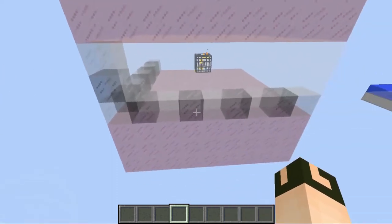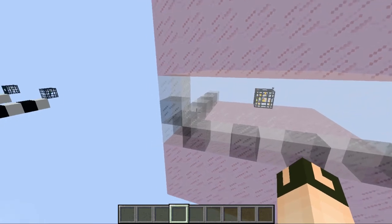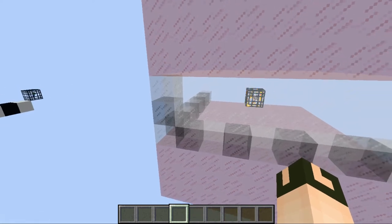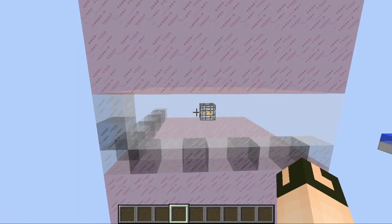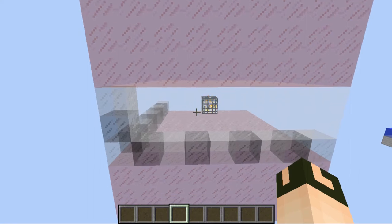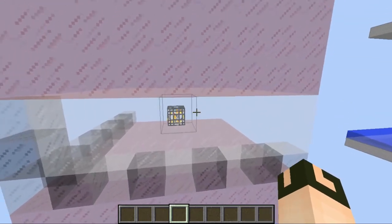A little bit about how the mob spawner actually spawns mobs: when it spawns, it looks in a 9 by 9 by 3 area for an empty space — meaning no non-transparent blocks — to spawn a mob. If there happens to be a non-transparent block where it tries to spawn, it will start the spawn timer over again. The spawn timer is 10 to 39.95 seconds, so roughly every 40 seconds, though we'll talk about how to get that down closer to the 10-second mark.